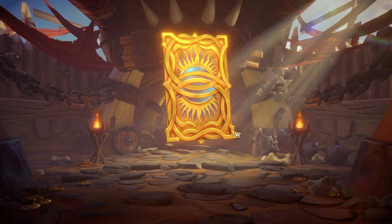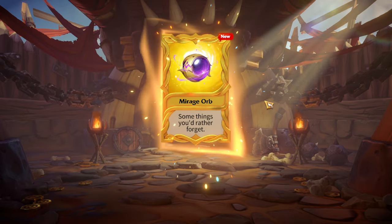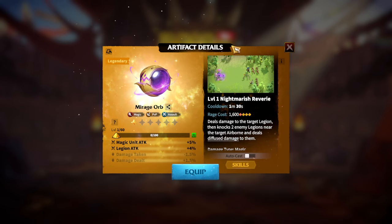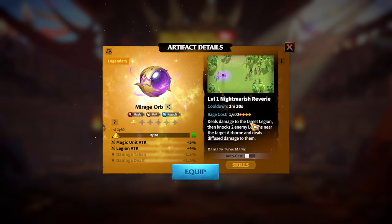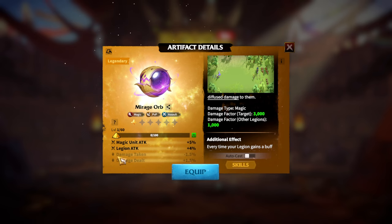My Resolve! Finally — this is the artifact I wanted. It was my second-tier pick. I'm going to use it on Bertrand and Tohar. The skill Nightmarish Reverie deals a huge amount of damage. It's an assault artifact with magic unit attack and legion attack bonuses. I think it will be perfect, especially because next season there won't be long-range warfare for archers, and my secondary main legion type is mage.